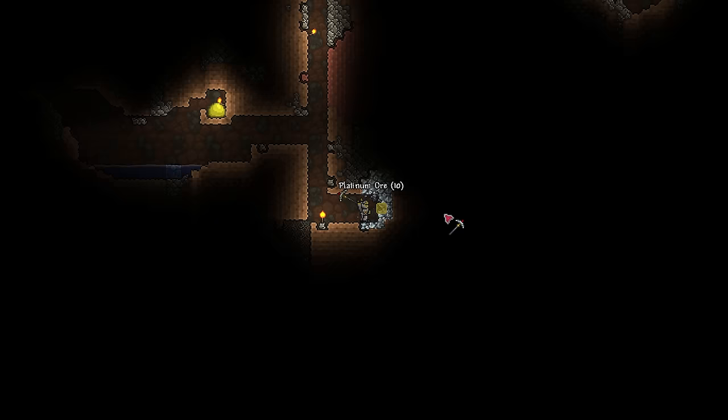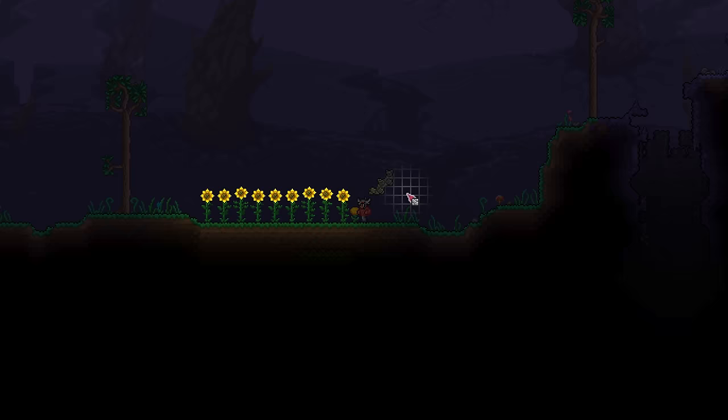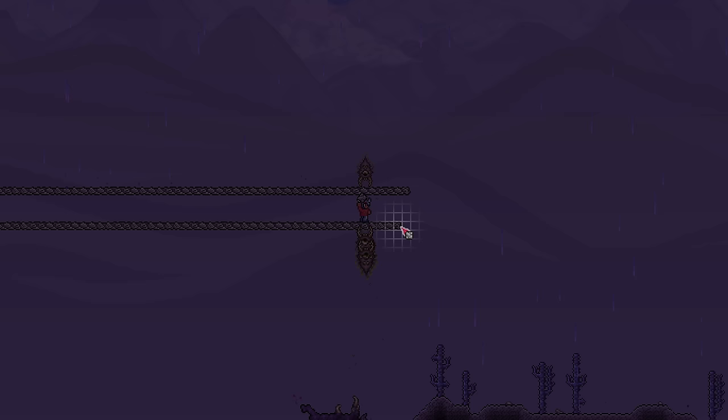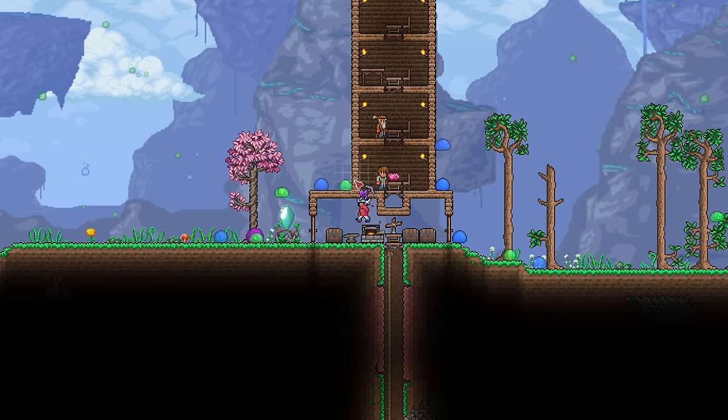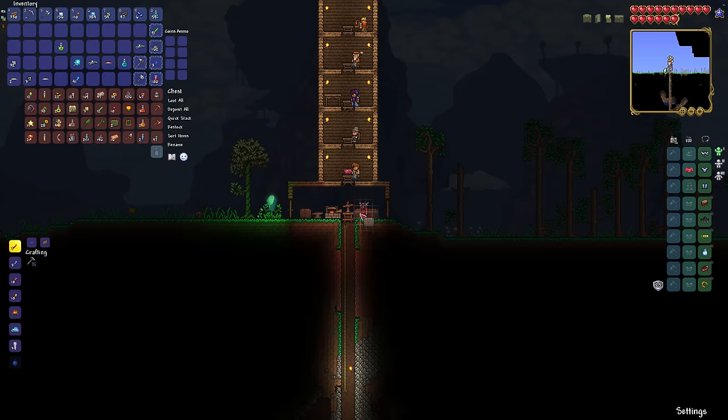I continue working on early game things until I have full platinum, 300 health, and some decent accessories. The corruption is to the right of my base and wanting to explore the rest of the world, I build a safety bridge across the entire thing so I don't have to deal with any eaters. A slime rain also happens, but with no weapons, there's nothing I can actually do. I finish the bridge and explore the world until the unfortunate happens.